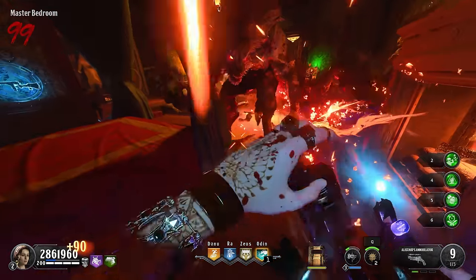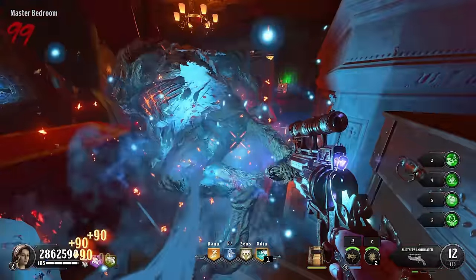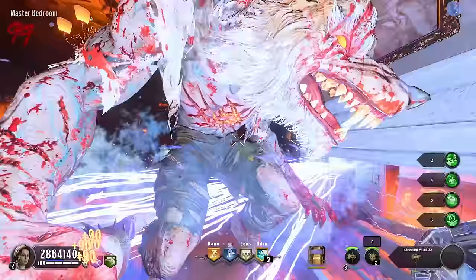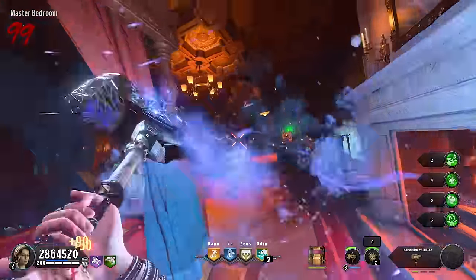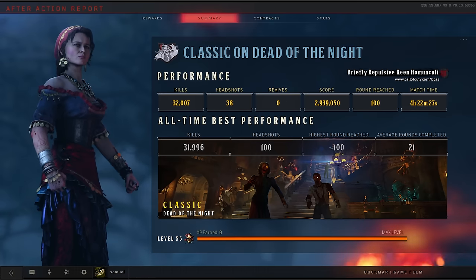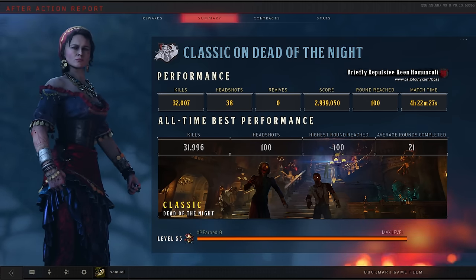To speed up the rounds, I would consistently cycle through the different charges until I got the green portal again, and I would always make sure the acid charge shot would disappear near straight away, as it was very slow at killing these zombies. So that is how I got round 100 on Dead of the Night — out of the five maps I've shown so far, this map was the most enjoyable, mainly due to this wicked easter egg that went unfound for such a long time. It took me four hours and 20 minutes, and I took out 32,000 zombies.